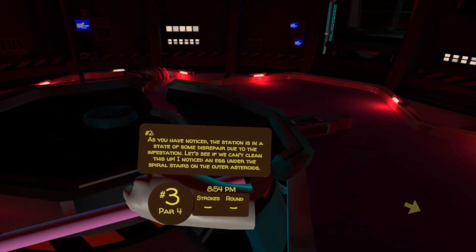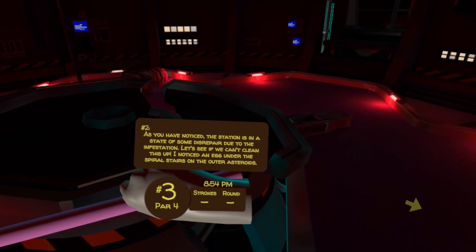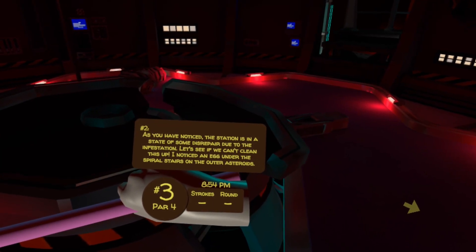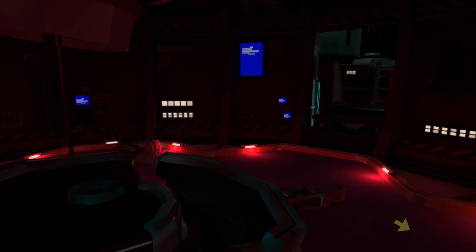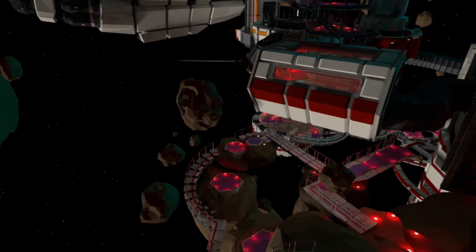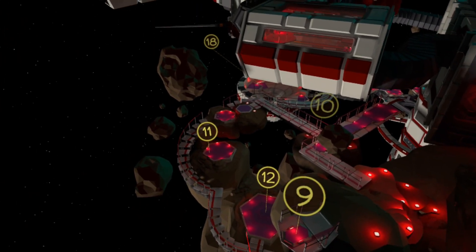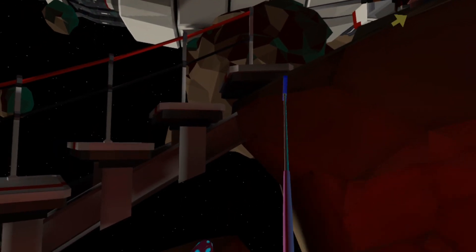As you have noticed, the station is in a state of some disrepair due to the infestation. Let's see if we can't clean this up. I noticed an egg under the spiral stairs on the outer asteroids. The asteroids make up quite a big part of this course. So if we go back to giant mode, we can see we've got this spiral staircase. Locating ourselves on hole 11, we can see under the stairs is the third egg.